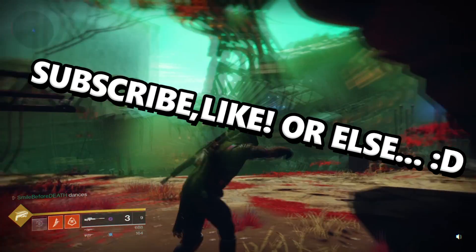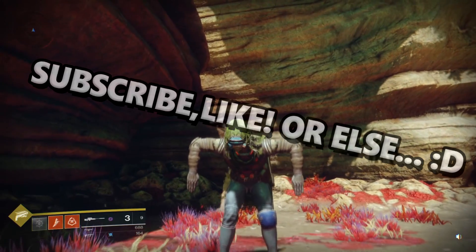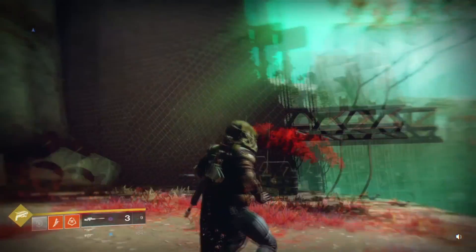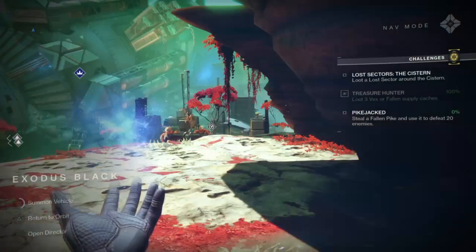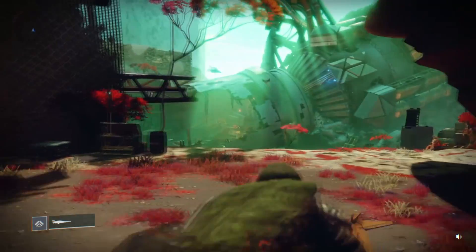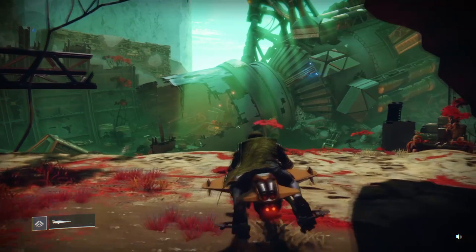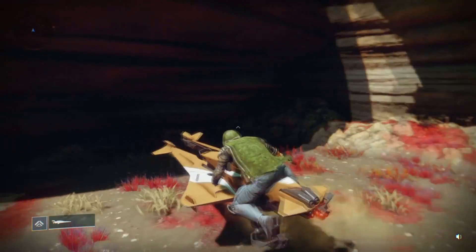Hey guys, this is Smart Before Death, and welcome back to another Destiny 2 video. Today I'm going to be showing you a Nessus token, glimmer, and engram farm. It's very very simple and I hope you enjoy it. But before we get started, a big shout out to DPJ — this is where I saw this method on his YouTube channel, so be sure to check him out. Credit where it's due.